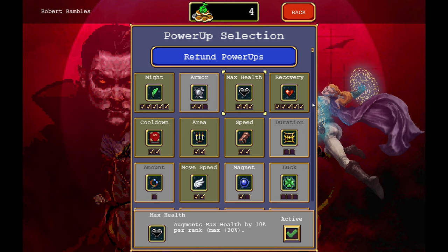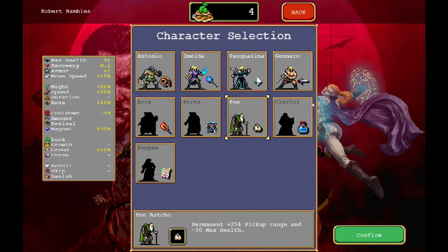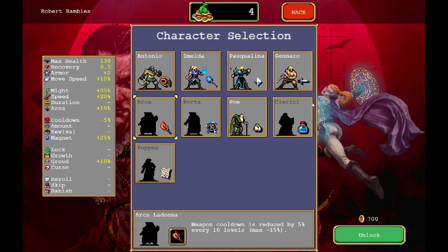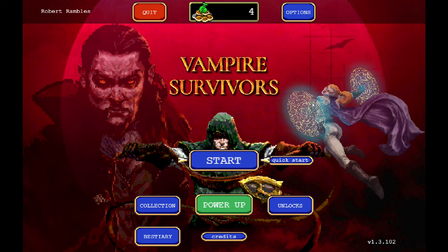I think that'll be it for today. I'm trying to stick to like one run a day unless we get a really, really short run, then I'd probably go again. That was a decent one. Maybe next time we'll try Pasqualina, and maybe we'll try her in the Gallo Tower. I think the rune caster could really be useful in the close quarters, so we'll see. Thank you guys again for being here — really do appreciate it. Until next time, take care of yourselves out there and take care of each other. We'll see you back here again very soon. Bye for now.